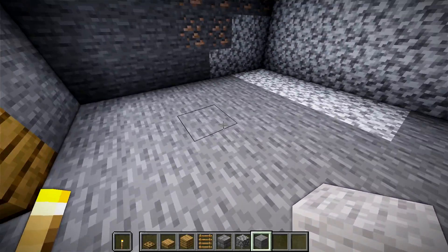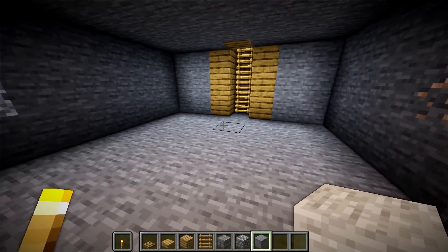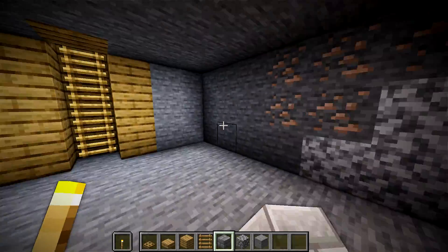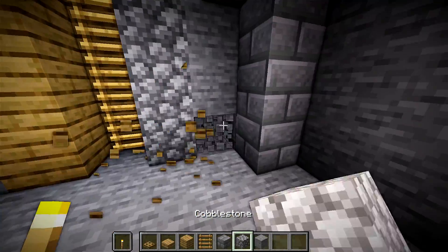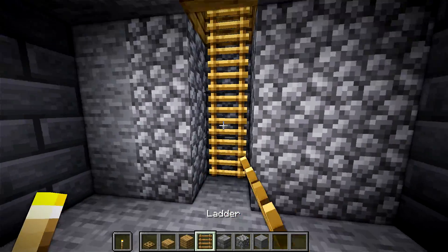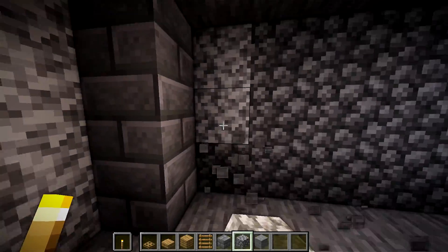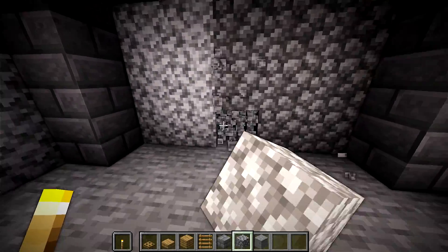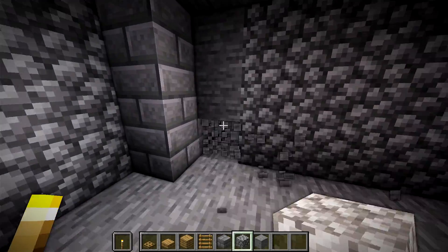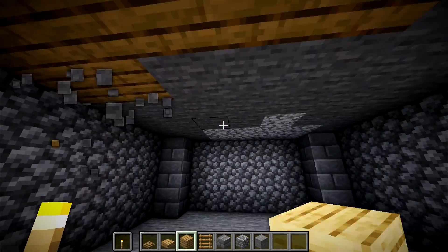Now we're going to be using smooth stone for the floor. So you want to get some smooth stone and anywhere you see in the floor that isn't smooth stone, go ahead and place smooth stone. We're going to be using these stone bricks in the corners - just put some stone bricks in the corners. We're going to be doing cobblestone walls and then oak wood ceiling. On these ladder blocks right here, you might want to break them just to make it look a little bit better. I usually use oak logs in the corners, but I'm going to try something different with this bunker build and just build with cobblestone walls, stone brick pillar supports in the corners, and oak wood filling in at the top.